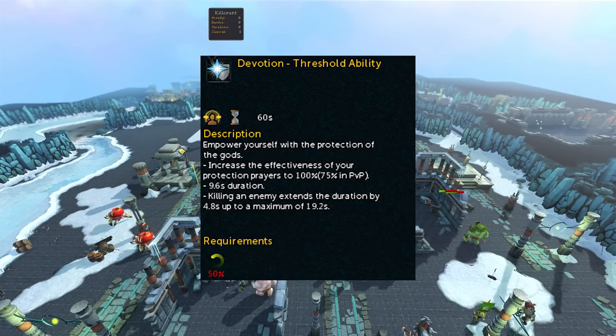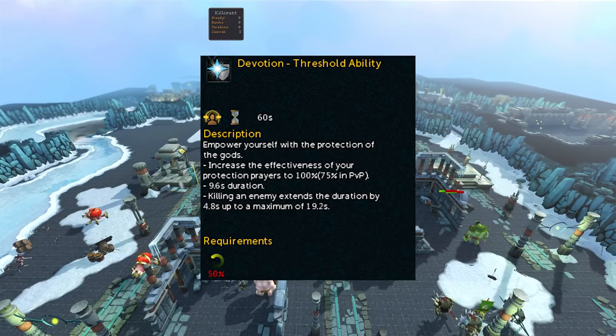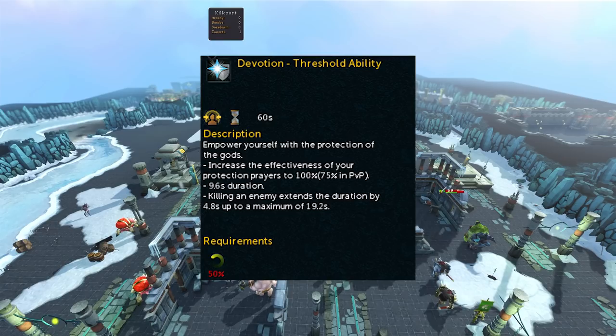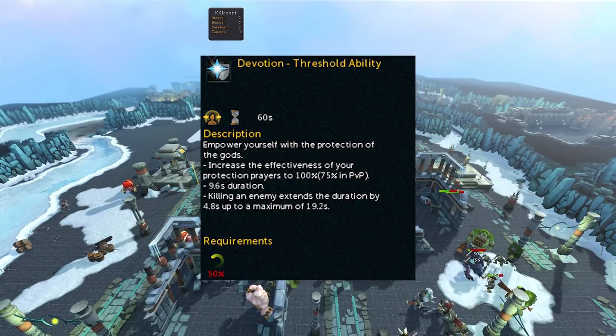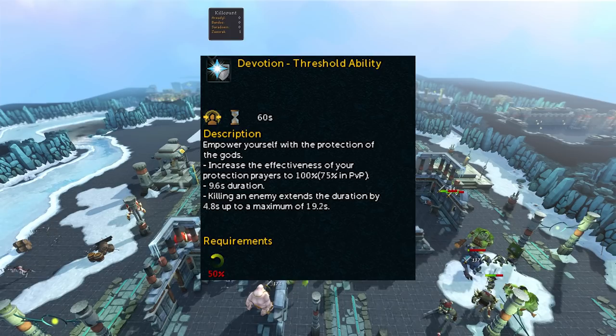Another way to obtain Devotion is by getting it as a rare drop from General Graardor or Kree'arra. This is the recommended way to get it since these bosses are fairly easy to kill, and you don't have to spend all that time grinding for reward currency. As this ability is fairly easy to obtain, a lot of you guys probably do have it, but if you don't, make sure you get it since it is one of the most essential abilities to have.